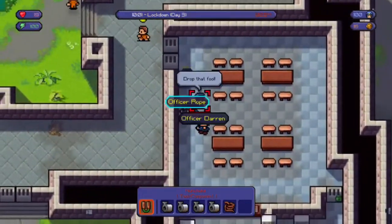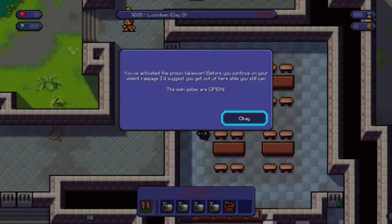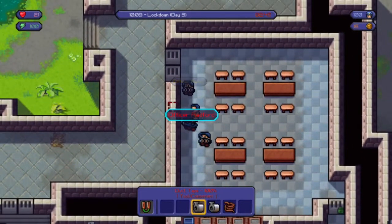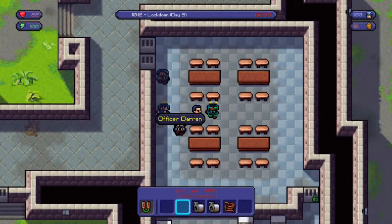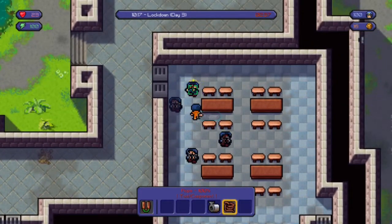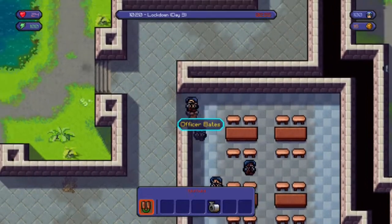When you knock out two you're going to go into lockdown. Eventually when you knock out all of them you get a message which means the warden has unlocked the front gate. This is how you tie them up, which you'd need to do in a much larger prison. The warden has unlocked the door, so I'm going to tie them up and carry one out the door.